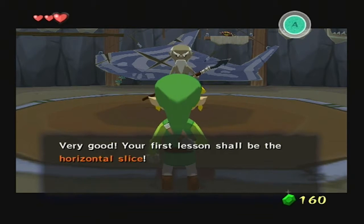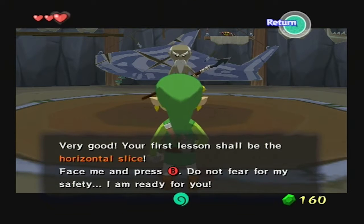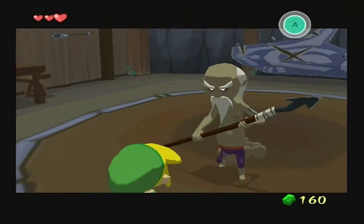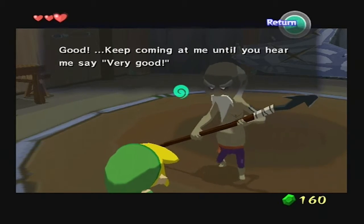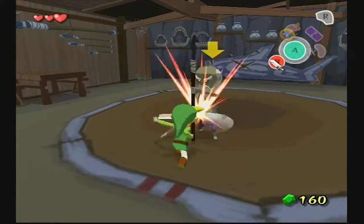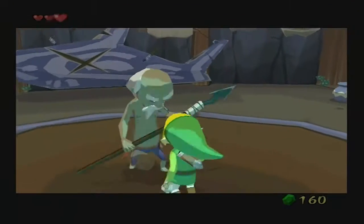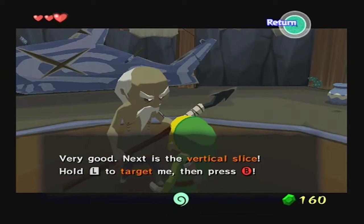"Very good. Your first lesson shall be the horizontal slice. Face me and press B. Do not fear for my safety. I am ready for you." Wait, we just push B. Like this. Good. Keep coming at me until you hear me say, 'Very good.' Very good.